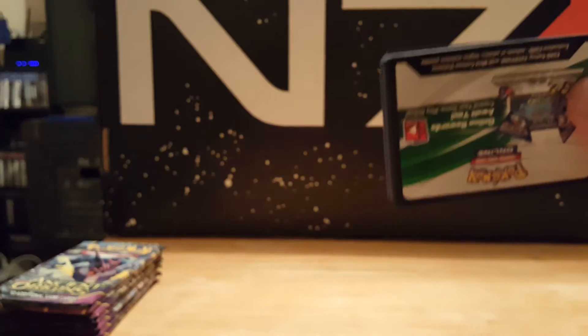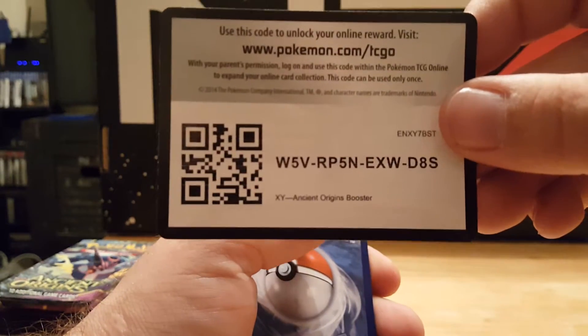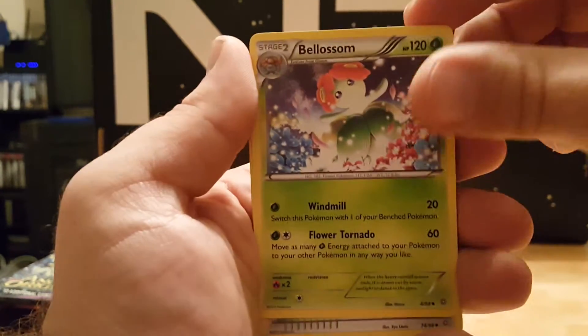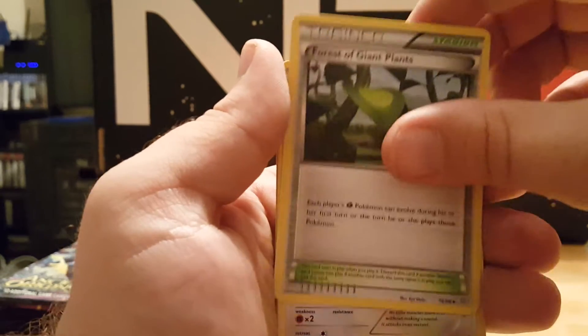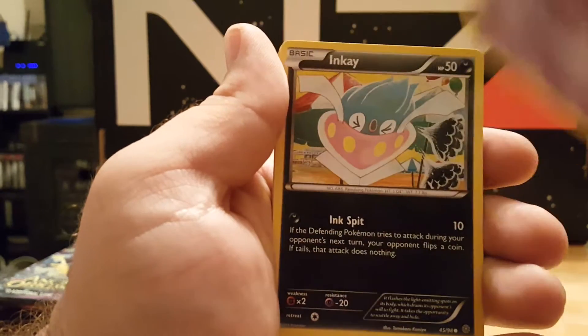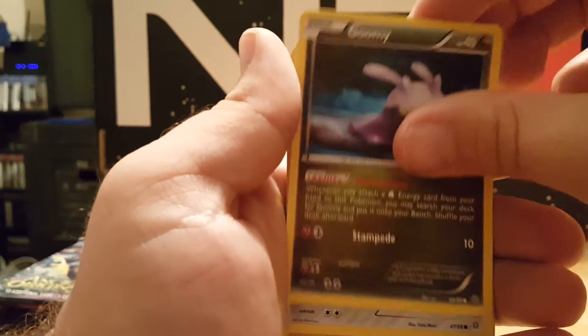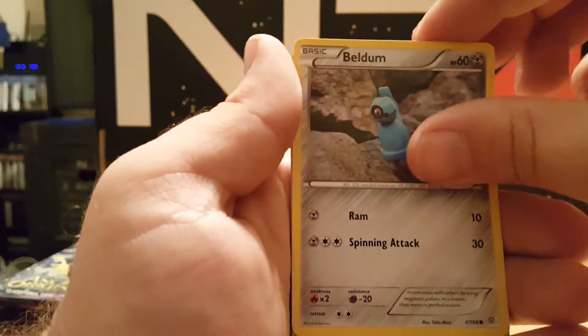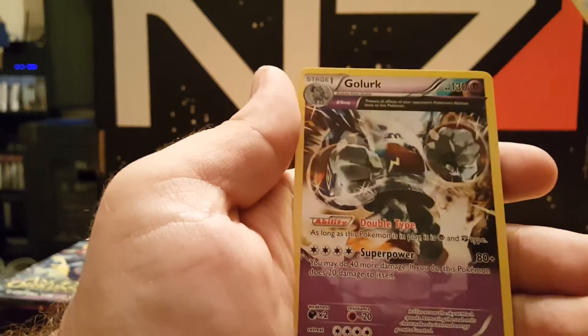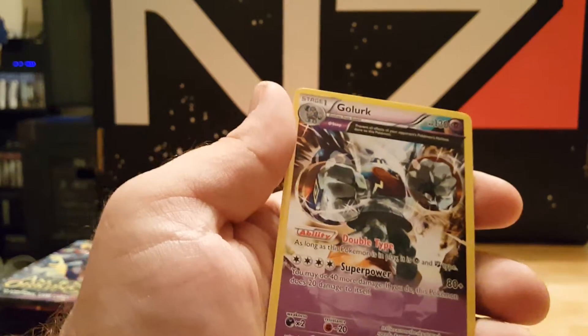Last time we got two holographic rares, and that's where we're at right now so we'll see how that goes. There's a code card — Ace Trainer, got a Bellsprout, Forest of Giant Plants, Persian, Battle Toy, Inkay, Goomy. Beldum, reverse holographic is an Energy Recycler, and our rare is a Golurk.